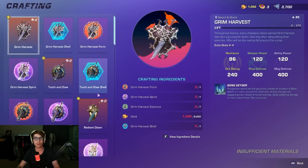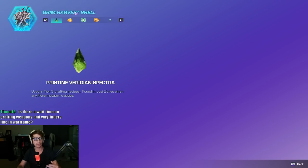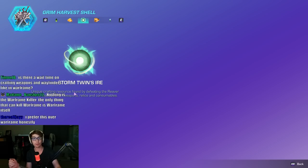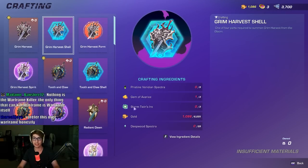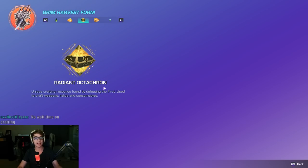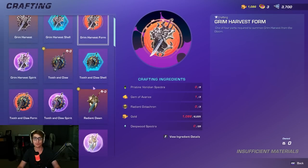You don't even need the graphic I showed earlier — just click onto the item to see where it's from: Storm Twins. Click F on the Grim Harvest Shell, then click the Storm Twins Eyer and you can see: defeat the Reaver Twins to get the Storm Twins Eyer. And for the Radiant Octatron, clicking F shows it's found by defeating the First.